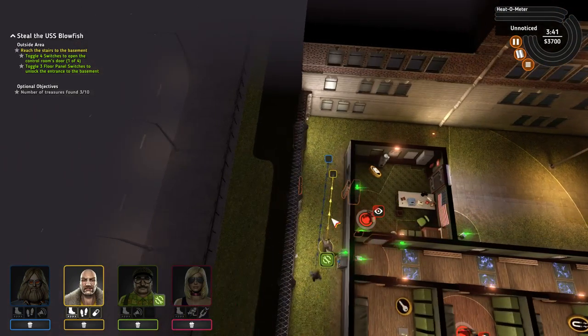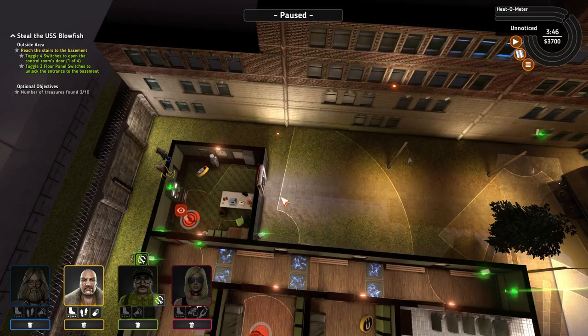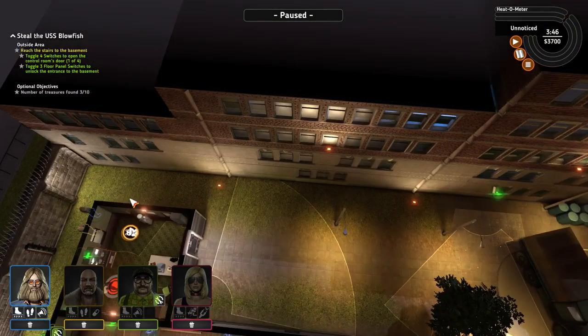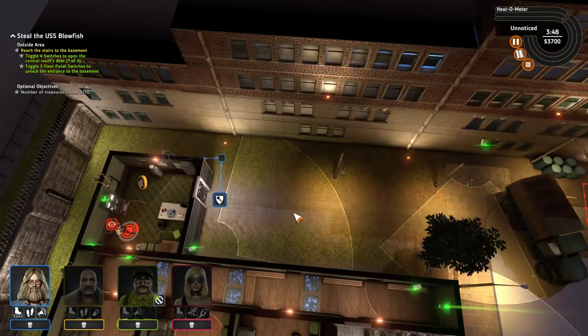This is a different situation — we have an elite guard looking straight at the door. The way to get in here is to use the noise emitter. We've got to remember to open the actual door first, or unlock it.